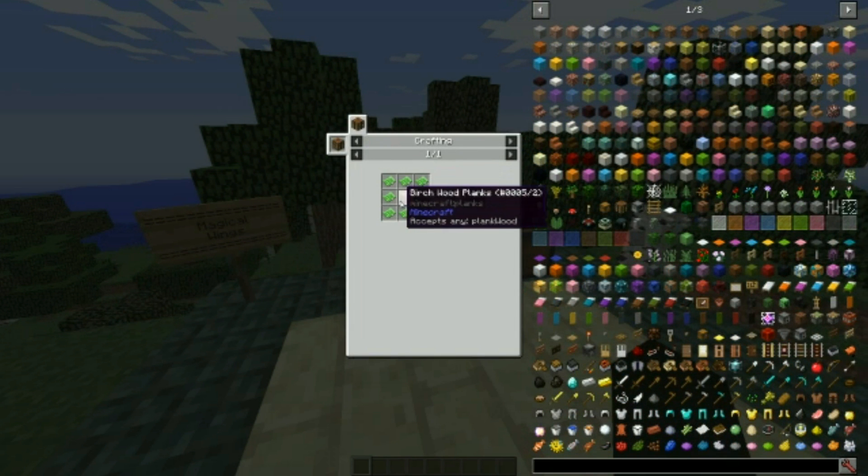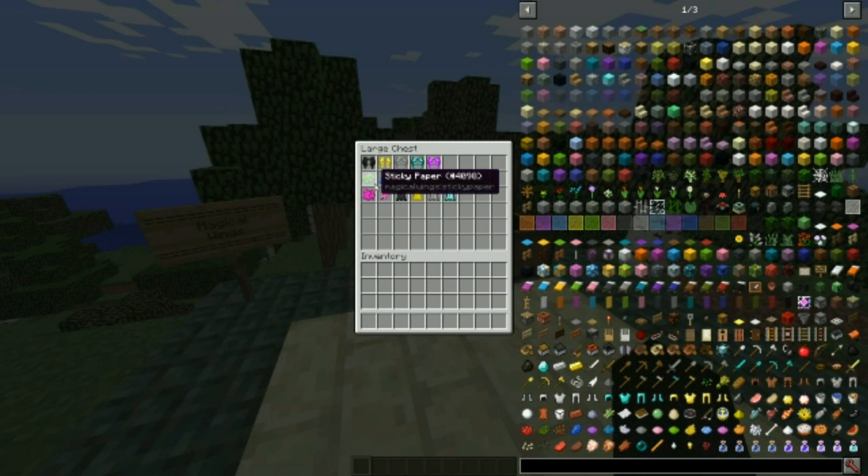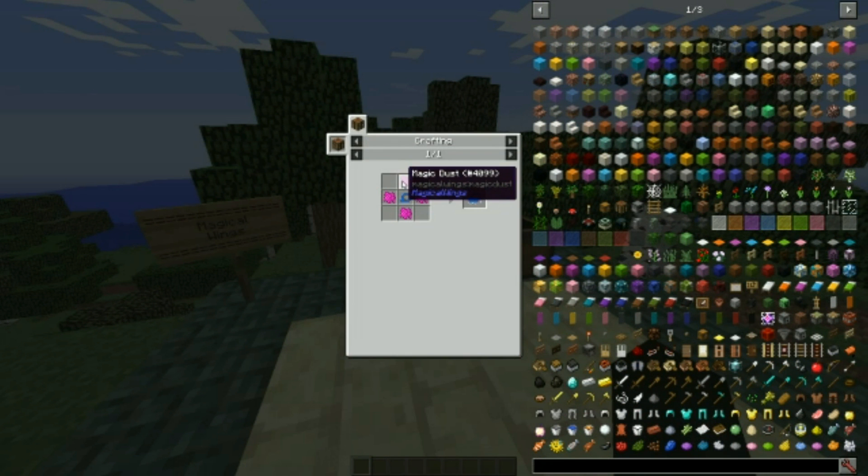After that, the duct tape is literally just any kind of plank surrounded by eight of the sticky paper. You get four duct tape, so multiply by two and that's how much you'll need. Then you get the wings duct tape, which requires you to get some magical dust and surround the normal duct tape with it.